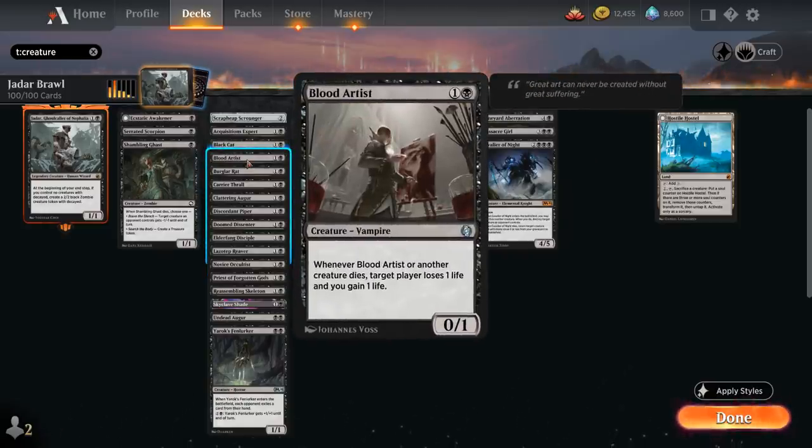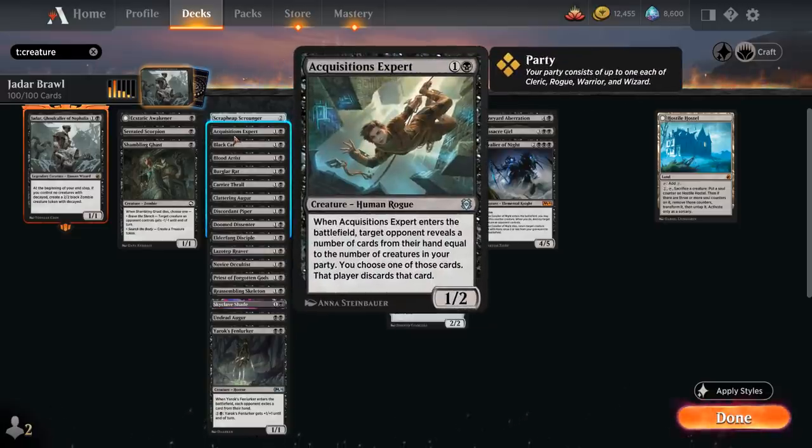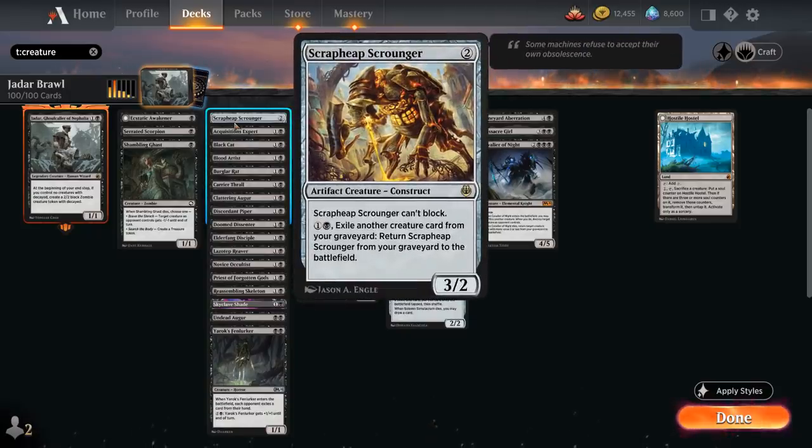Blood Artist says whenever Blood Artist or another creature dies, target player loses 1 life and we gain 1 life, so it can passively drain the opponent as we sacrifice creatures. Black Cat is a 1/1 that when it dies makes the opponent discard a card at random. Acquisitions Expert is another 1/2 that makes the opponent discard a card. And Scrapheap Scrounger is a 3/2 that cannot block, and for 2 mana we can exile another creature from our graveyard to return it from our graveyard to the battlefield. So plenty of creatures we don't mind sacrificing.